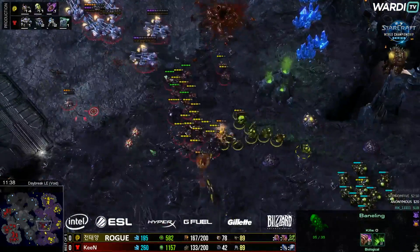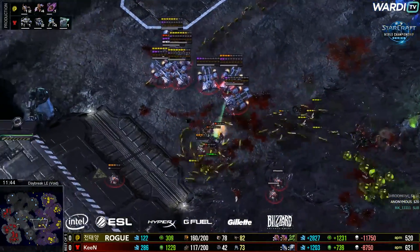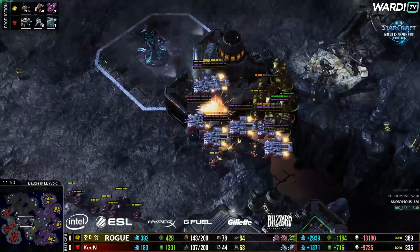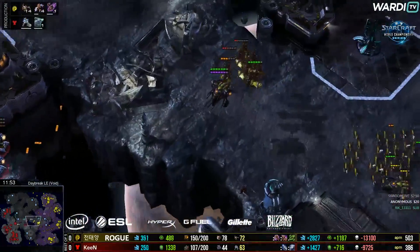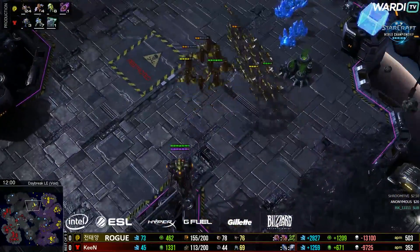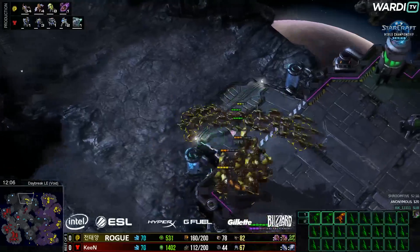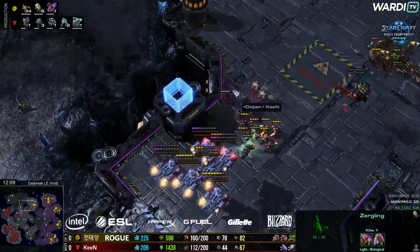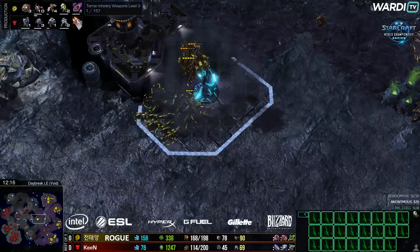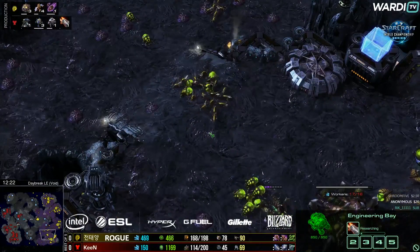It's a bit of a weird one — Keen is doing a good job over here, but I actually think he's going to get cleaned up eventually. A Widow Mine goes right into the heart of the bio and he's going to have to start retreating, but he's not retreating with very much at all — mostly just Medivacs, which are intercepted by the Mutas from the left-hand side. Keen saves the one Medivac with units inside — can't believe it! Three upgrades on the way up from Keen.